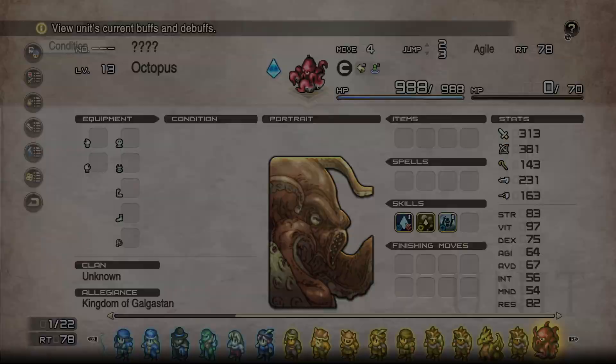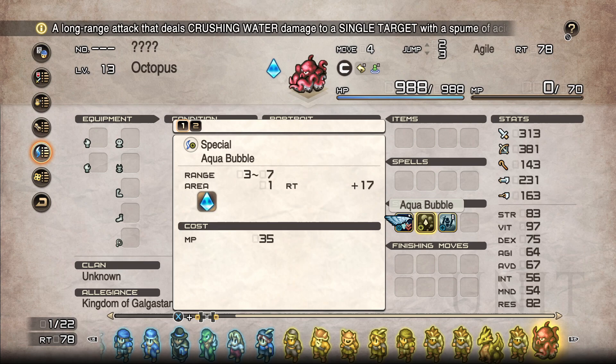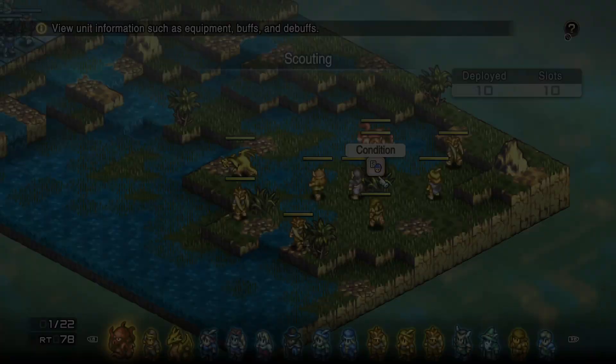There's also an Archer, a Vartan, and an octopus that has Aqua Bubble — a long-range attack dealing crushing water damage to a single target with acidic foam, with a chance to inflict breach. Can only be used while on water. That is interesting.